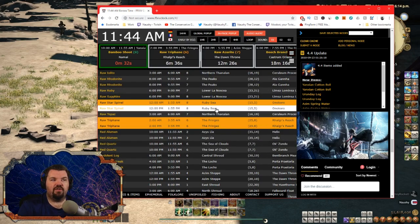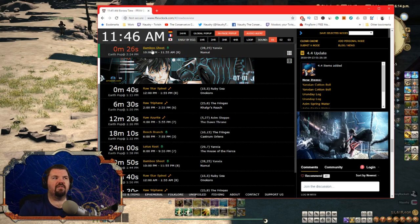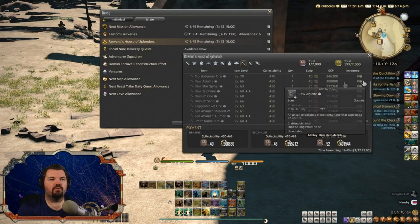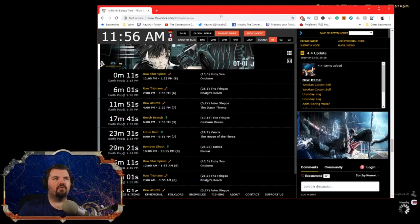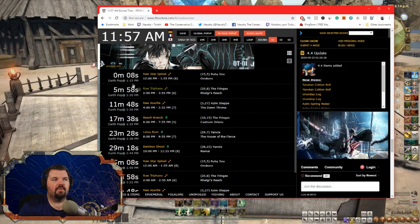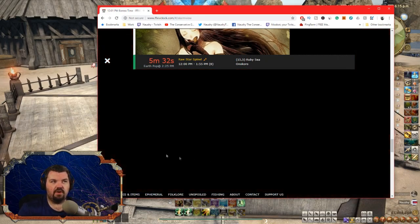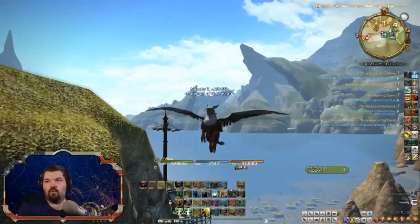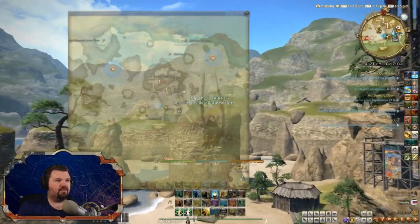Once you select all these, you click on them to select and deselect. I like the line view so I can see what's at the top — basically every five minutes real time a new node will spawn. The next one spawning is the raw star spinal; we'll go to the Ruby Sea. My retainer is in the Ruby Sea so I got lucky. It's going to update and make a sound in a few seconds, and it'll tell you exactly where to go: raw star spinal is at coordinates 15, 5, right in this little cove.